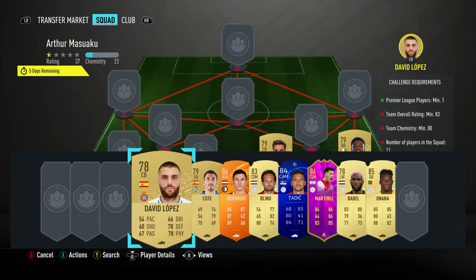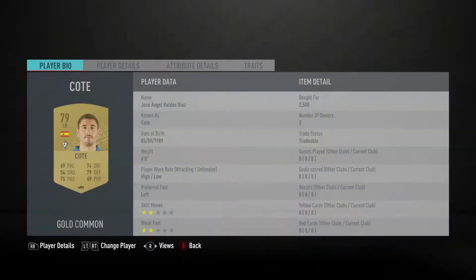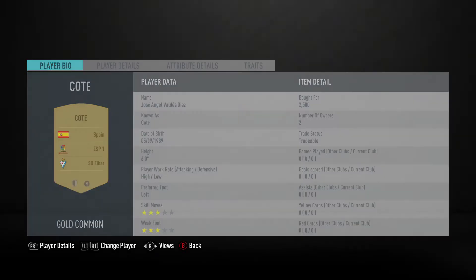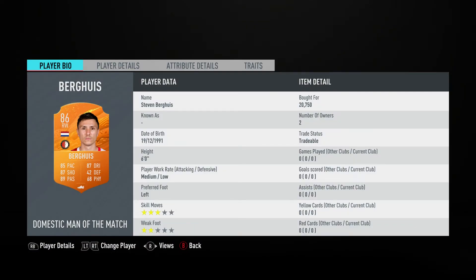The center back on the left is David Lopez — you should be able to get him for 2500. He plays for RCD Espanol in the Spanish first league and is Spanish. The left back is Corte, bought for 2500, plays for SDI Bar in the Spanish first league and is Spanish.